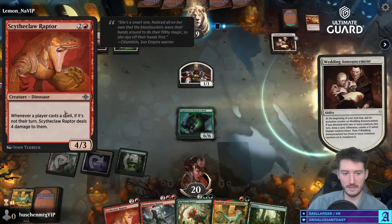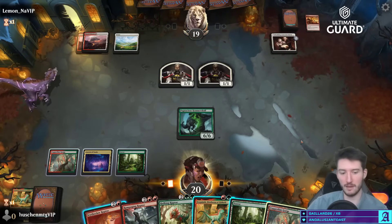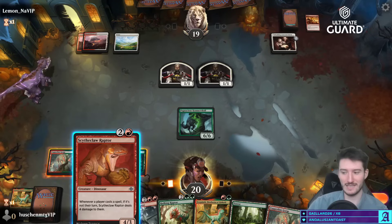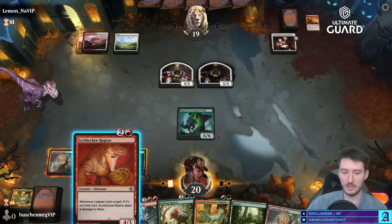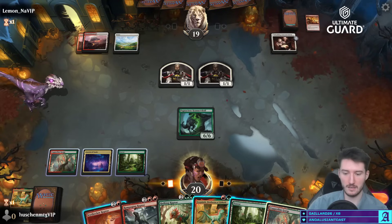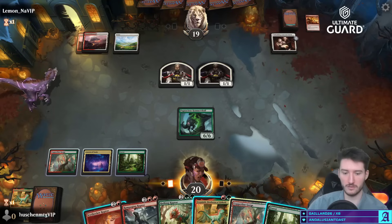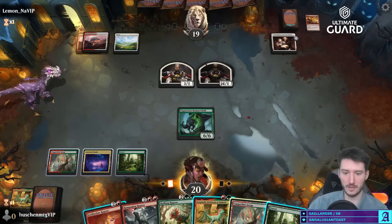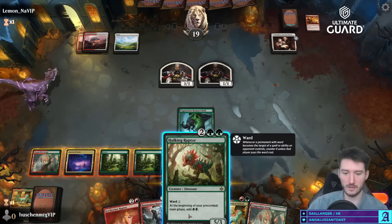This is kind of nice against a black opponent — if they keep up mana you can play this on turn three and they're like 'I guess I want to use my mana, so I kill it but then I lose four damage.' I think this card is definitely not bad. If they keep up mana I could play this to make them use it, but I kind of want to play the raptor and get in for a bunch. Could also play this guy.